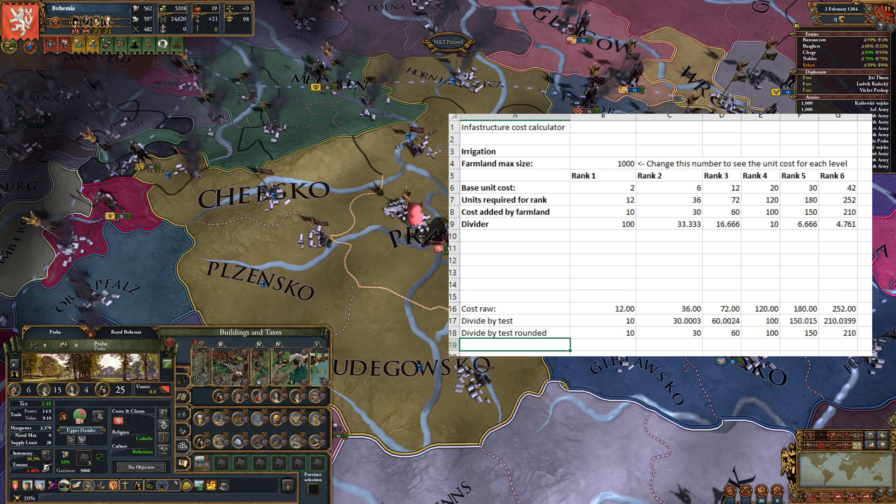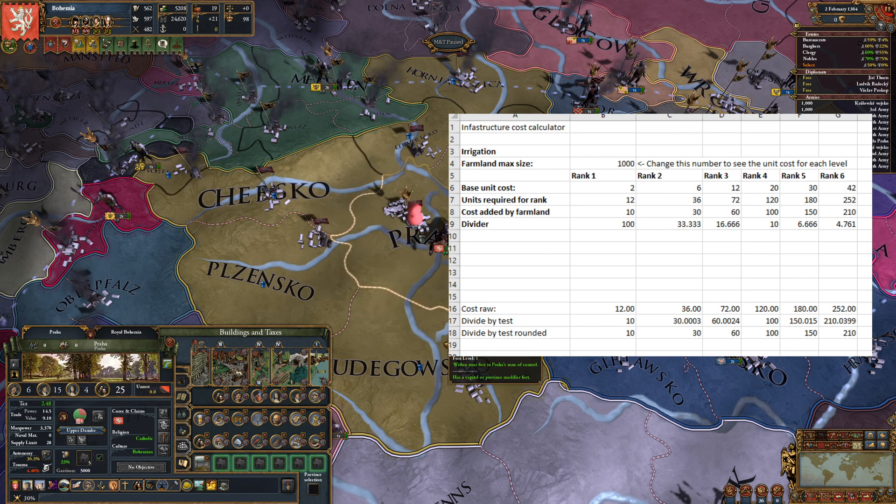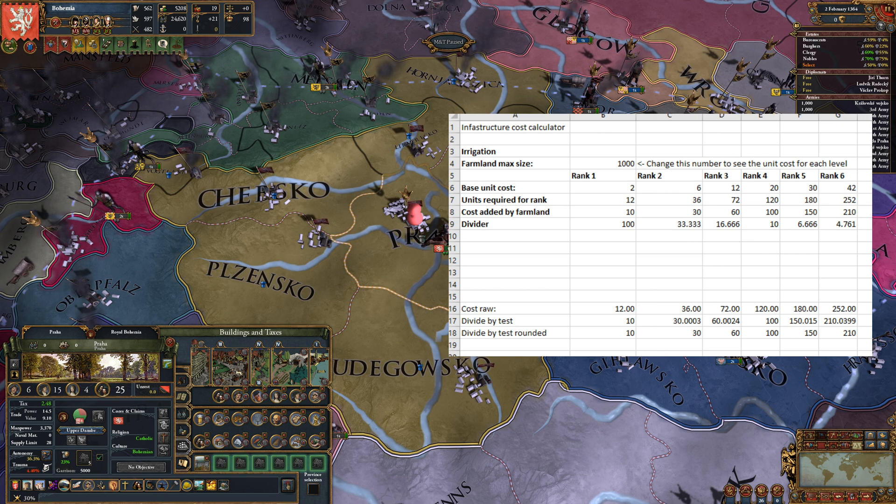I basically spent too many hours reading code and trying to understand how variables work in C++, and now I think I do — at least enough to tell you that this spreadsheet works for calculating the cost.